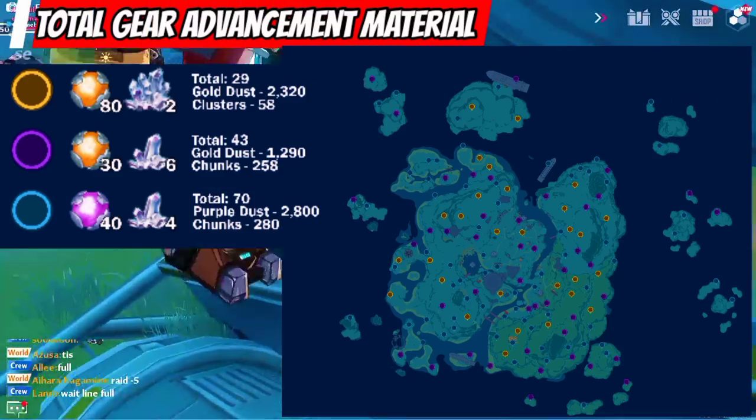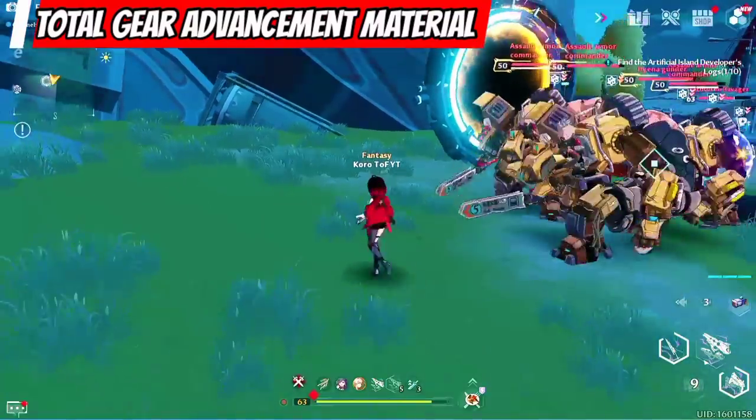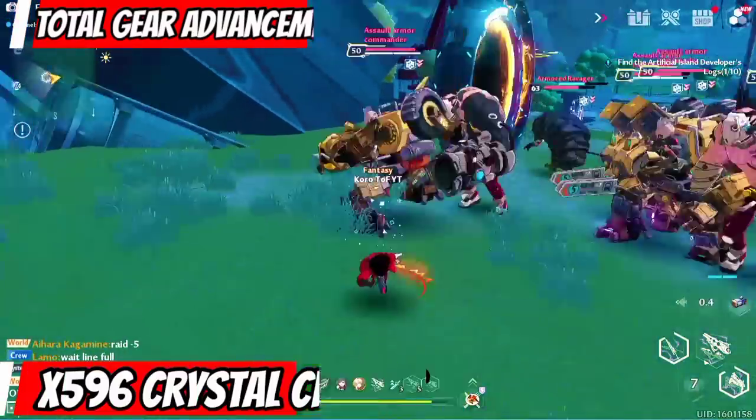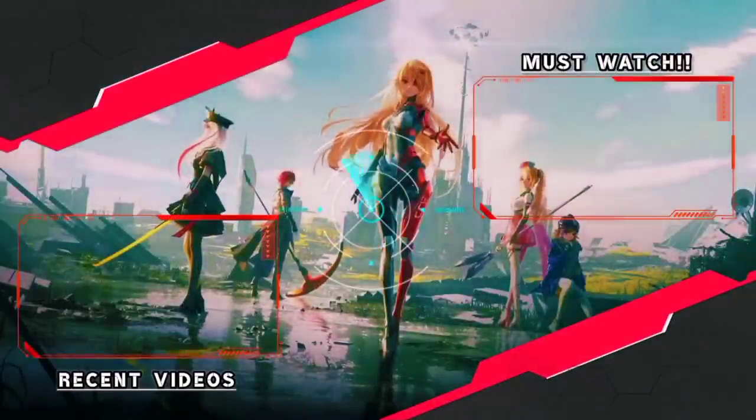Aside from gold dust, they also give us gear advancement materials. We can get a total of 596 chunks. Hopefully this is weekly. That is all for this video and thank you for watching.